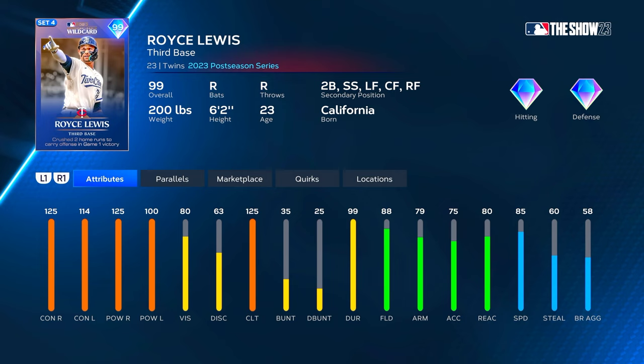We got 99 Royce Lewis — he is the final card in the Wild Card postseason program. He went off in the Wild Card series hitting two bombs in that first game, obviously helping the Twins win that first game and eventually winning the series. He's a primary third baseman with second base, shortstop, left field, center field, and right field secondaries, so he can play pretty much any position except first and catcher.